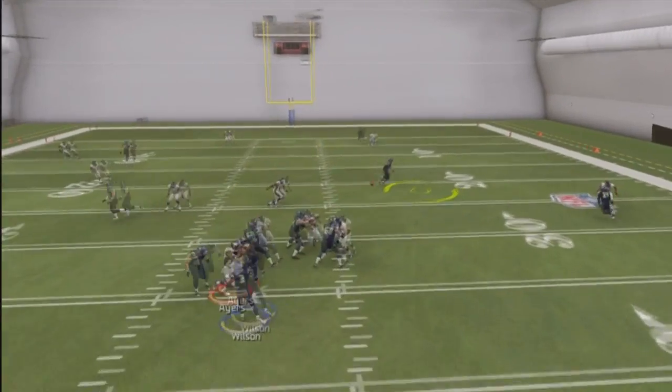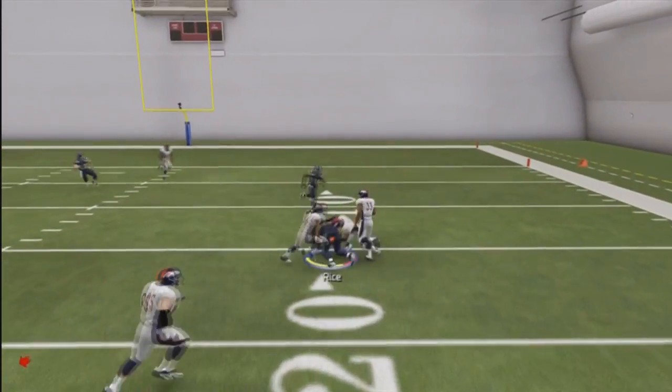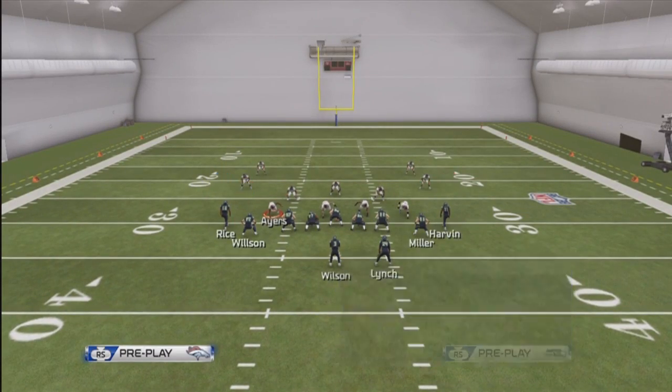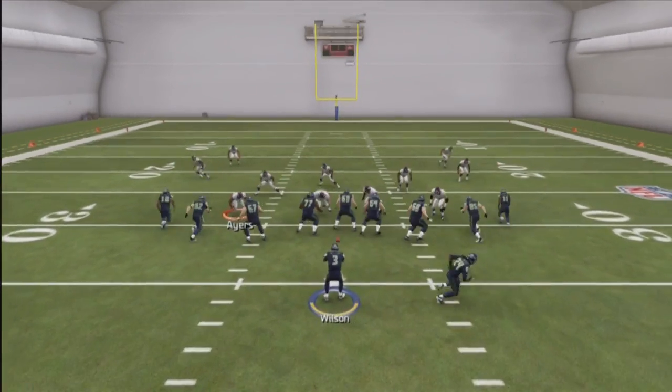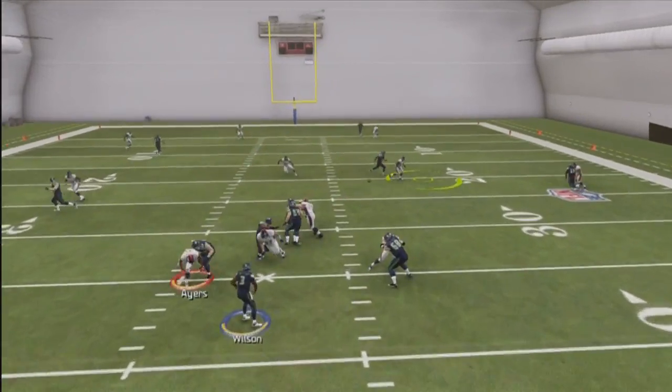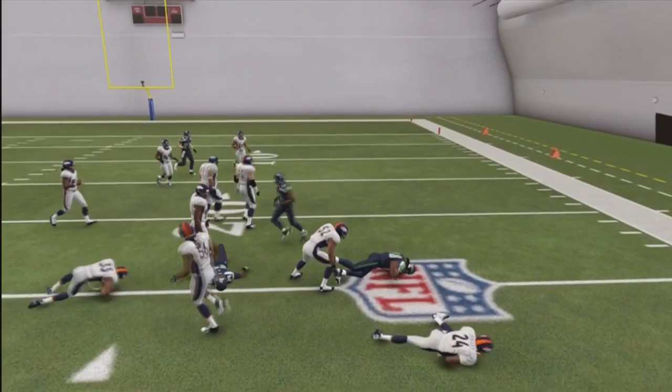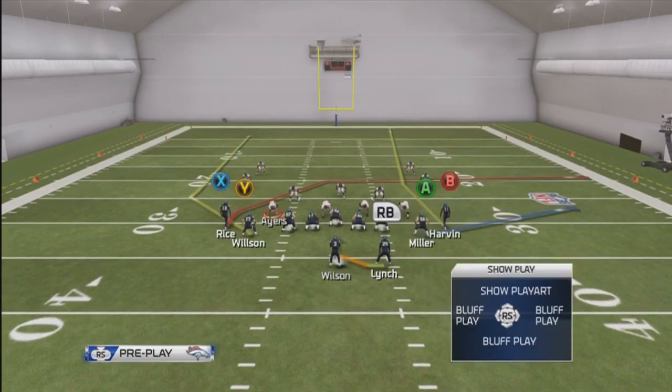With the in route tight end and wheel route running back, wait for X coming across the field. It's kind of like a drag but going up a little bit — a really different kind of drag route. Just wait until he passes the linebacker and then throw it for a really nice gain.